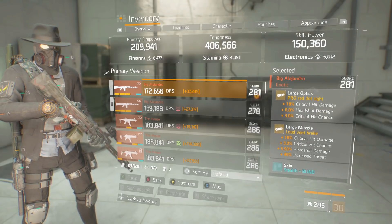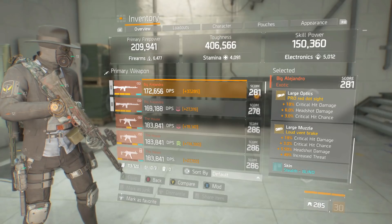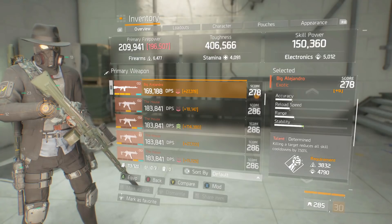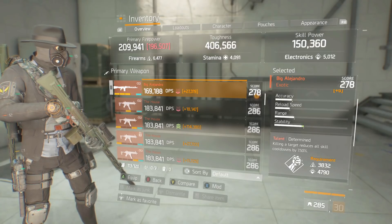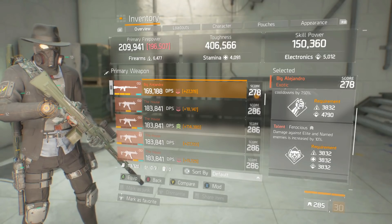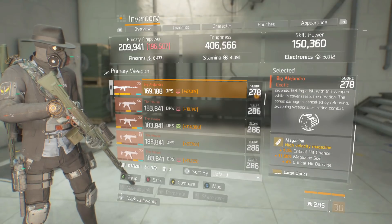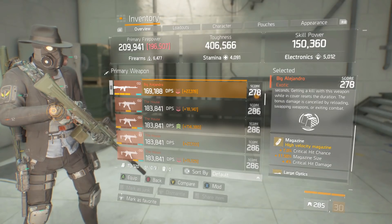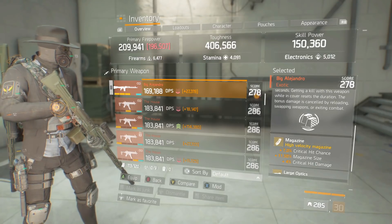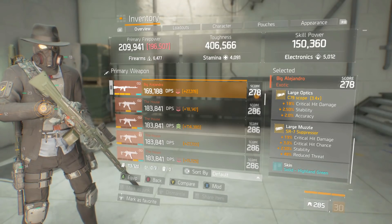For the other attachments, optics and muzzle are all about critical damage and critical chance, with headshot damage on the optics. The secondary Big L is rolled with Determined - to decrease skill cooldowns and get them back quicker - and Ferocious, which is about damage to yellow bar and named enemies. It also has Cover Shooter. The magazine has 7% critical chance with magazine size and critical damage, to get Berserker to proc as often as possible.